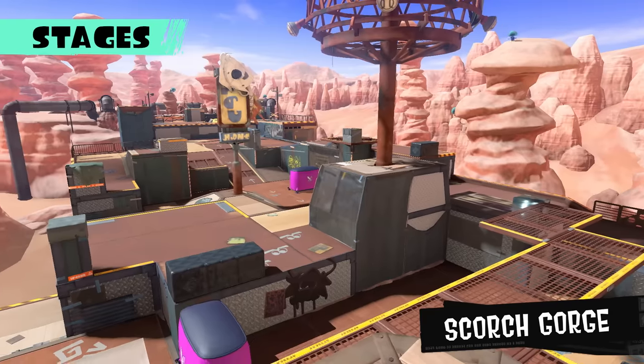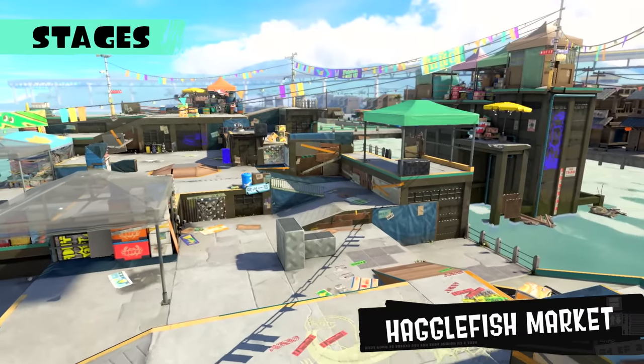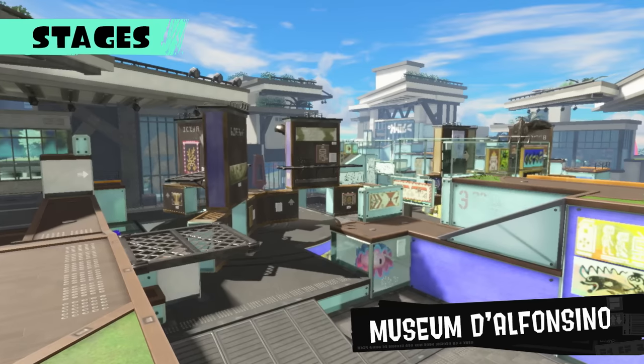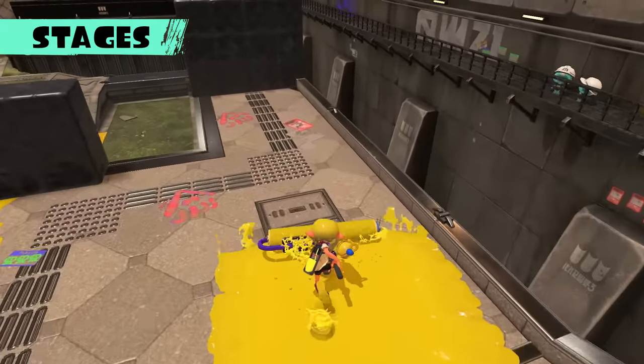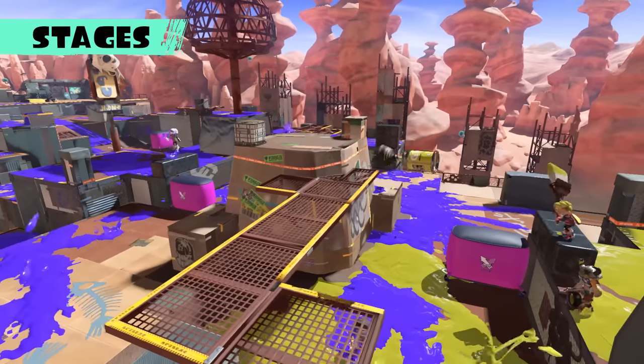Battle stages include Scorch Gorge, Eeltail Alley, Hagglefish Market, Undertow Spillway, and many others with different layouts. Ink every inch of turf, or splat opponents to stomp them in their tracks. Play however you like.